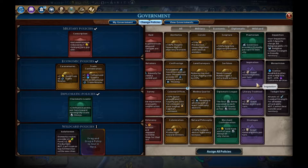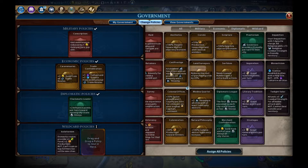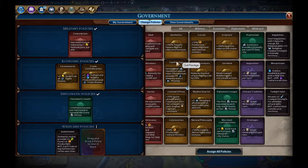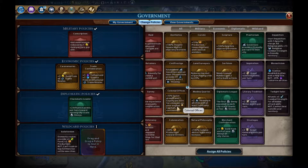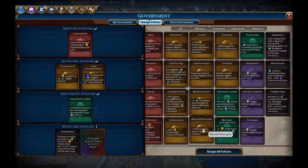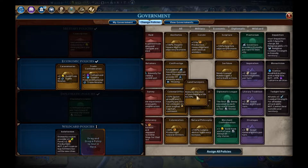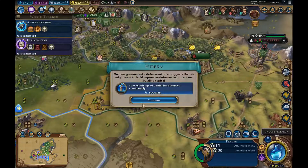I quite like the idea of great scientists, though that's debatable. With civil prestige — plus one amenities and plus one housing for governors with plus three promotions — that's good, but I don't think we're there yet. We'll actually put in the land surveyor temporarily because I want to buy some tiles.